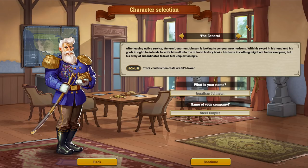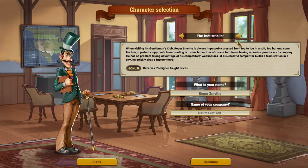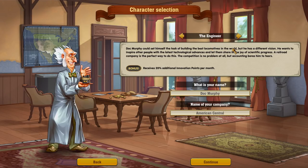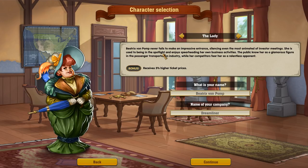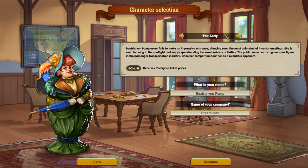We have different character selection — these are basically our bonuses. For instance, we have a general who gives us cheaper tracks. There's a gangster — we get unique people who join our empire and help us build tracks or sabotage competitors. There's a guy who gives us higher freight. The engineer gives us additional innovation research points to get new trains and new cars. There's also a lady for higher ticket prices, and a trickster for cheaper trains.